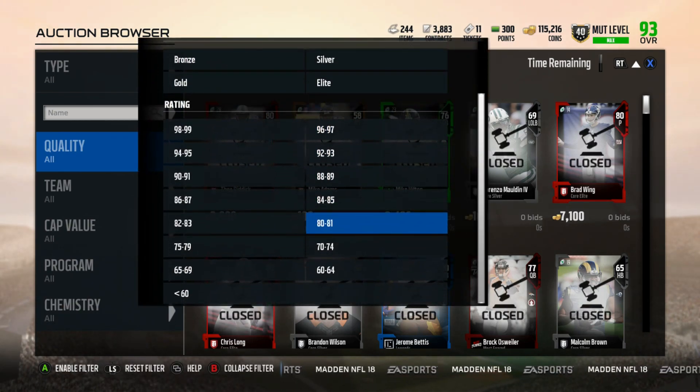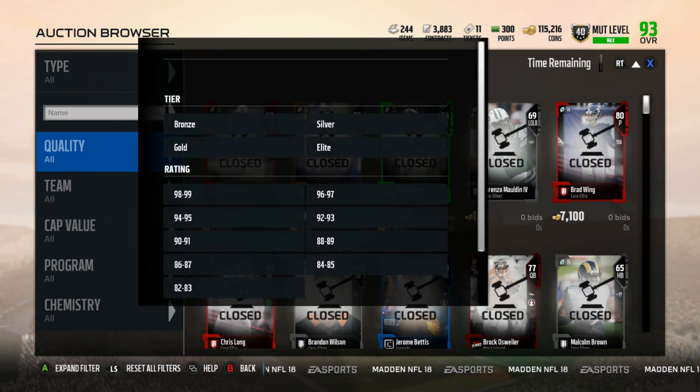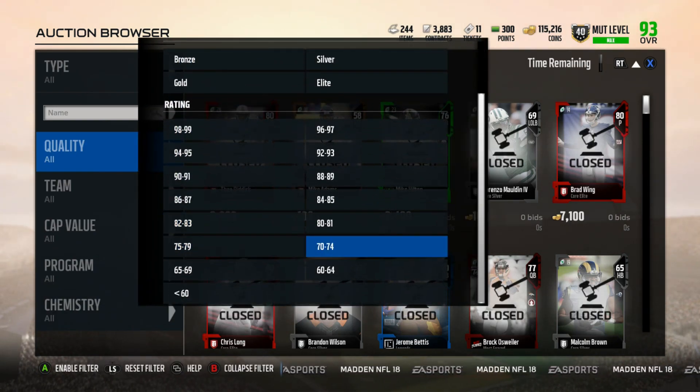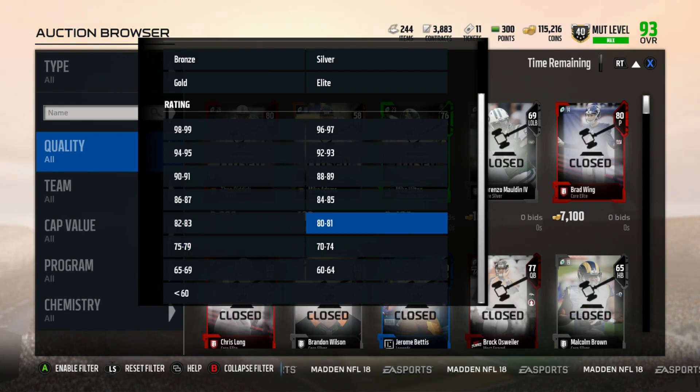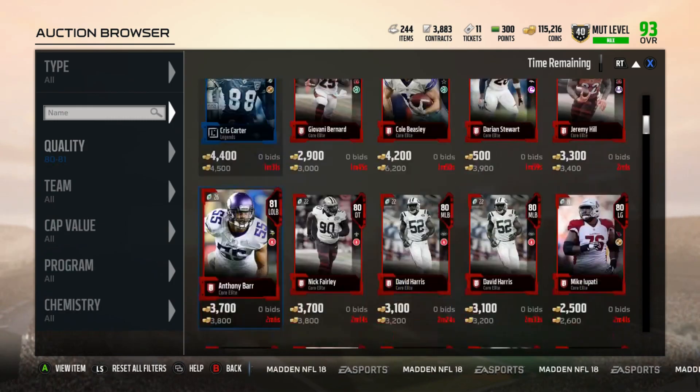Starting off right away, what you're going to want to snipe is the gold cards. The reason why the golds is because you can simply flip them very easily and not lose any coins. Also, the risk is not that high because they're low overall, they do not cost that much, and you can just flip them right back and make a very quick profit.